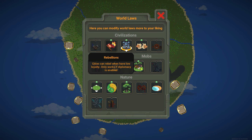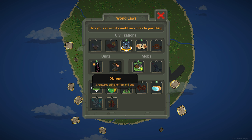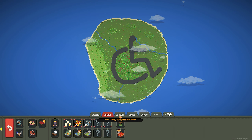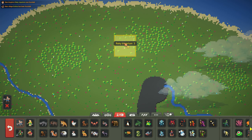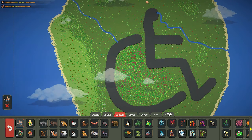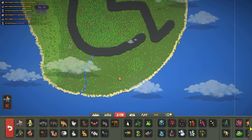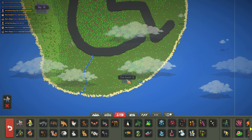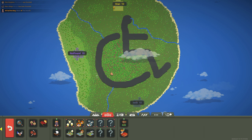I'm going to set some world laws: no rebellions, no diplomacy. I'll try to make people live forever, just for the sake of this video. I want to create a few kingdoms — the first one over here, the second one somewhere around the plains biome, and the last one just over here. Let's rename the kingdoms to Stan, Not Found, and Innit. That's perfect to me.